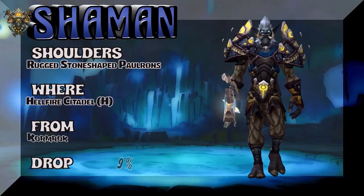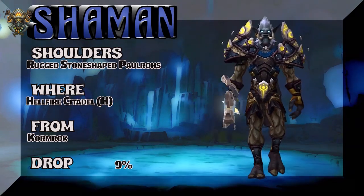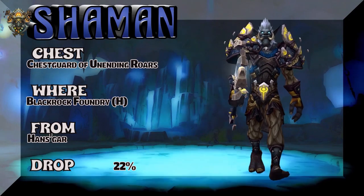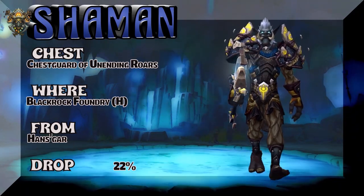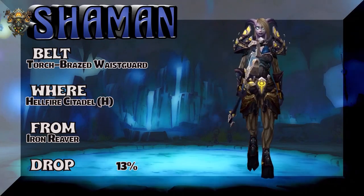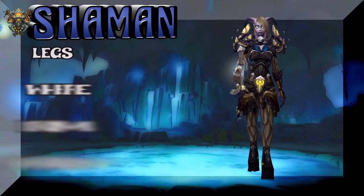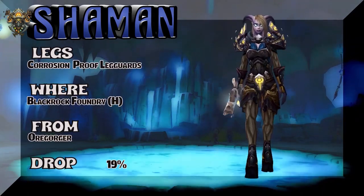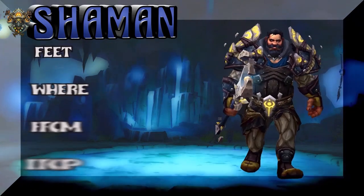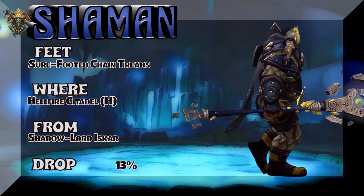This entire set is almost from Warlords of Draenor, but from different sources. The shoulders, gloves, belt, and boots are all from Hellfire Citadel, various bosses, various drop rates — heroic mode to get those. The chest is from Blackrock Foundry heroic, as are the legs from a couple of different bosses. The belt is from Hellfire Citadel heroic — Iron River — 13% drop rate for the Torch-Raised Waistguard. Looks really epic on a Zandalari lady. The legs — Corrosion-Proof Leggards — Blackrock Foundry heroic, Rio Cookie is the boss, 19% drop rate.